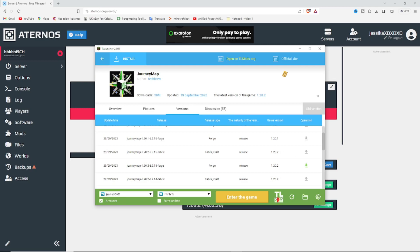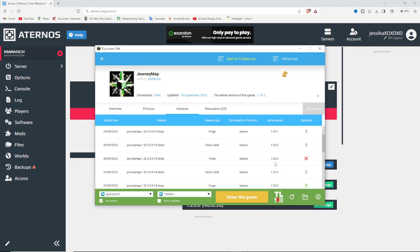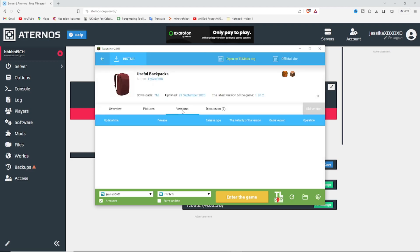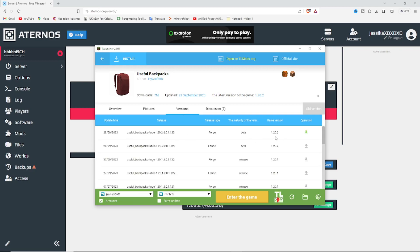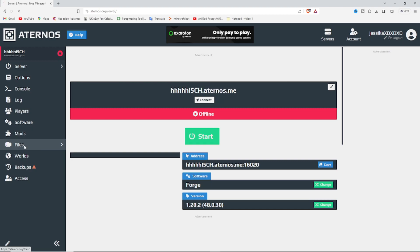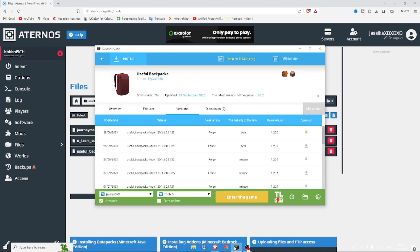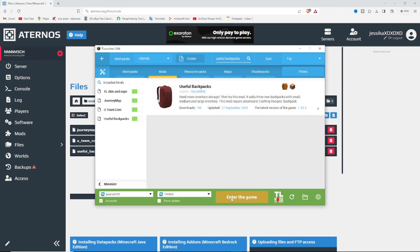T Launcher usually already installs the latest version of the Minecraft version you picked. There's Fabric as well if needed. If you're unsure, go to your files and check the Mods folder to see what mods you have. Useful Backpacks is version 1.20.2-1123 — install it and then enter the game.